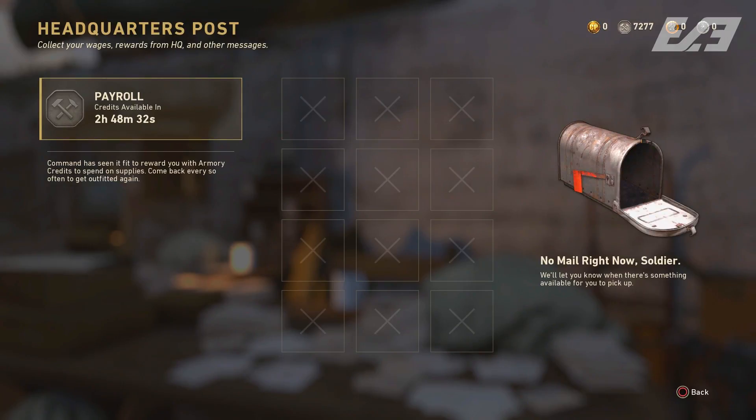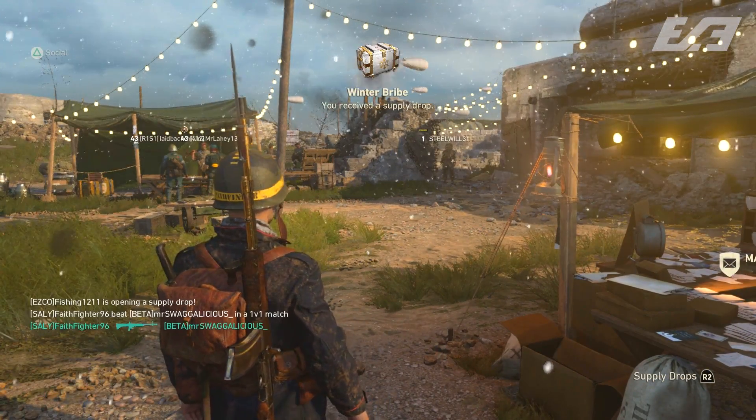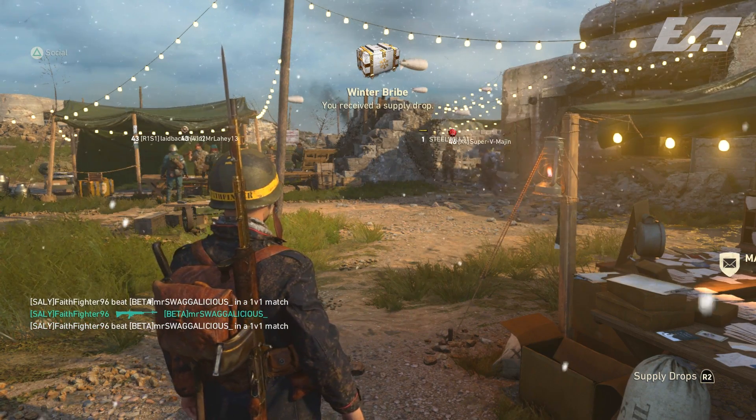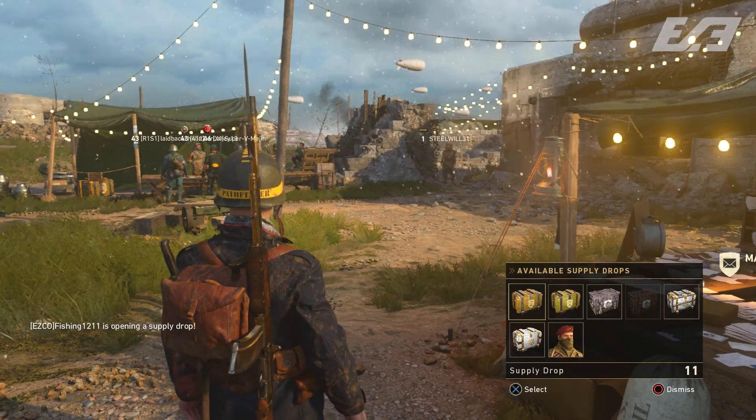If you guys have Amazon Prime, link it so you can have Twitch Prime and take advantage of games that offer loot through that — and so you can get your free winter drop, free winter bribe, plus the Bomb Voyage camo. With that said, let's jump into the video.